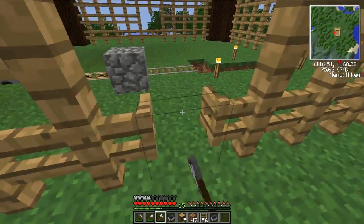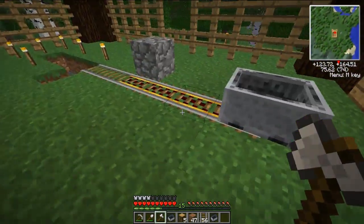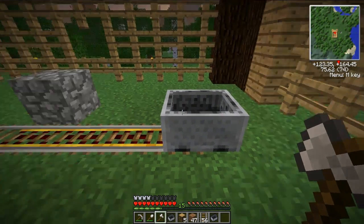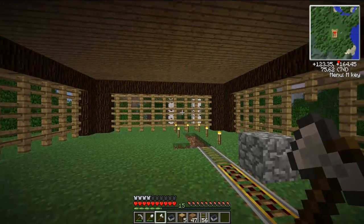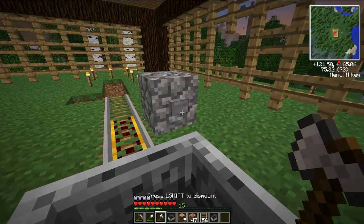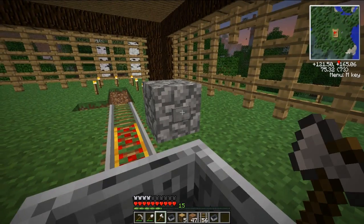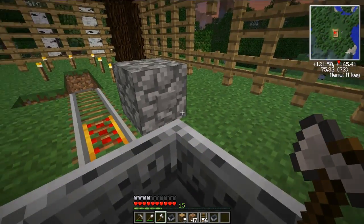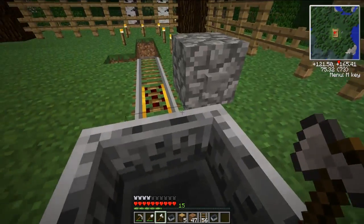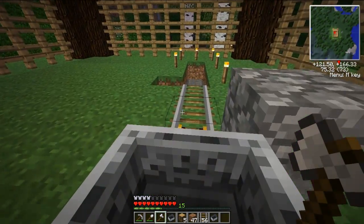And when we need to send stuff over to the main house, we can just put in a mining cart with a chest in it, put stuff in there and send it away. Sadly this button doesn't work — it does activate, but for some reason it won't work and we don't know why. We built it exactly the same as on the other side, but oh well.